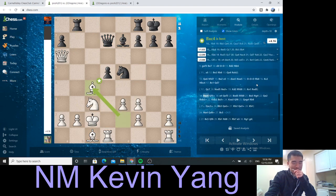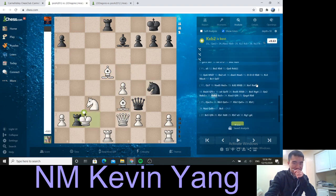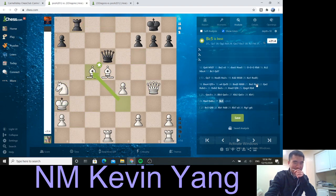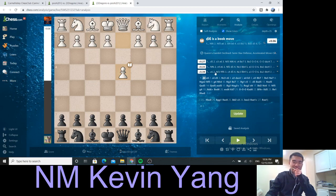But instead, Qd7 was the fatal mistake. I did get an edge after this, I didn't let go. The Hail Mary didn't disturb me. So that was the first game — let's move on to the second game.